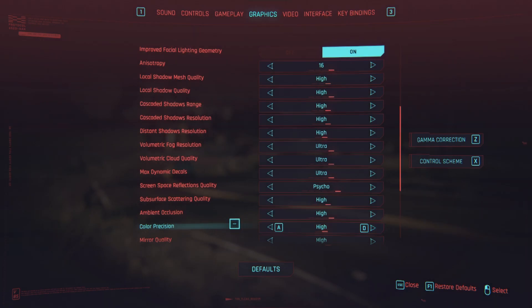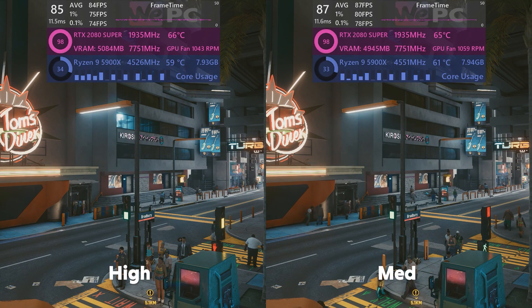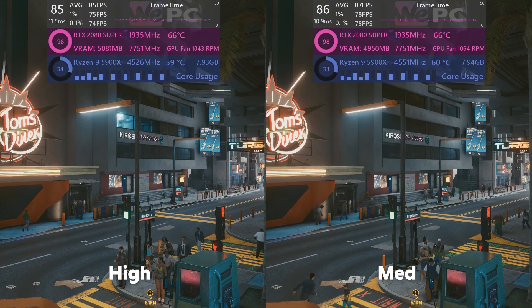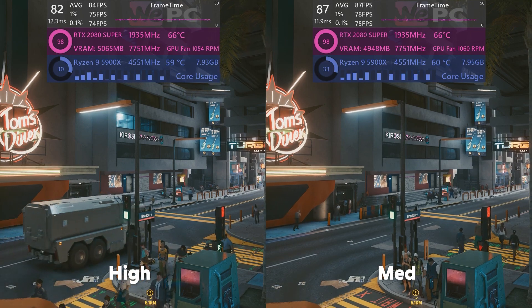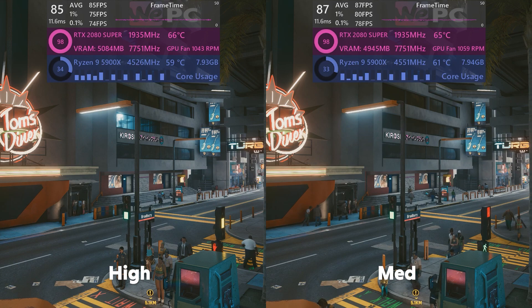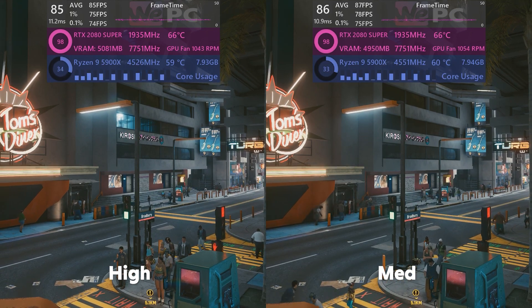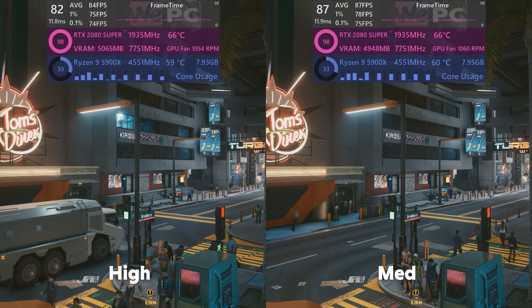Color precision is next. All this setting really does is prevent color banding. There's loads of color in Cyberpunk 2077, especially at night in Night City, but you can gain around 3 FPS switching from high to medium with pretty much no visible impact at all. This setting is basically a higher FPS button.